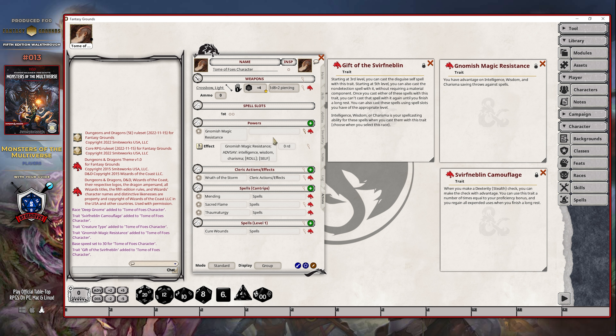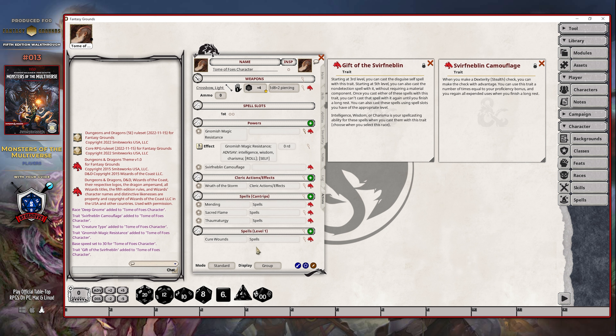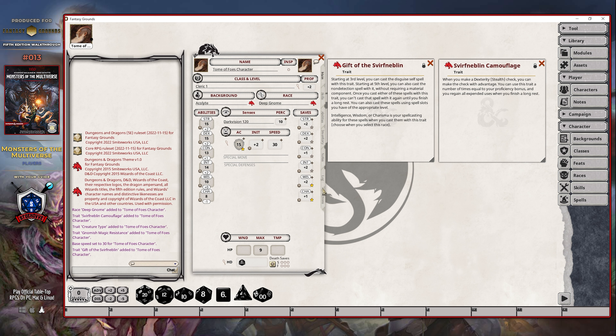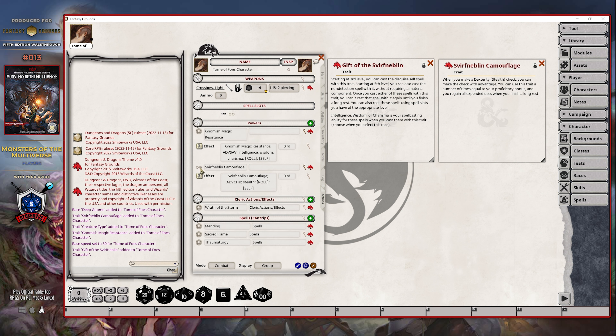Just to give you an example of what an effect might look like: instead of clicking the ADV button, I've simply created a gnomish magic resistance effect — ADV save, then intelligence, wisdom, and charisma — set it up for self and on next roll. That way, if you ever do have to quickly add it, you can just simply click this, it gets added to your character, the incoming saving throw is rolled against your character, and then it just drops away. This one, however, does require a bit of change in respect to how it should work on the character's action sheet, because you do have a dexterity-specific stealth check here that you can gain advantage of, but you can only use this a number of times. That means that it needs to be tracked. So that is set up with the name of the trait, ADV check colon stealth, and then it's going to expire on the next roll. Our proficiency bonus is plus two, meaning we can only use this twice per day — our character would have to rest at least once after the expenditure of both uses before they would regain those effects.